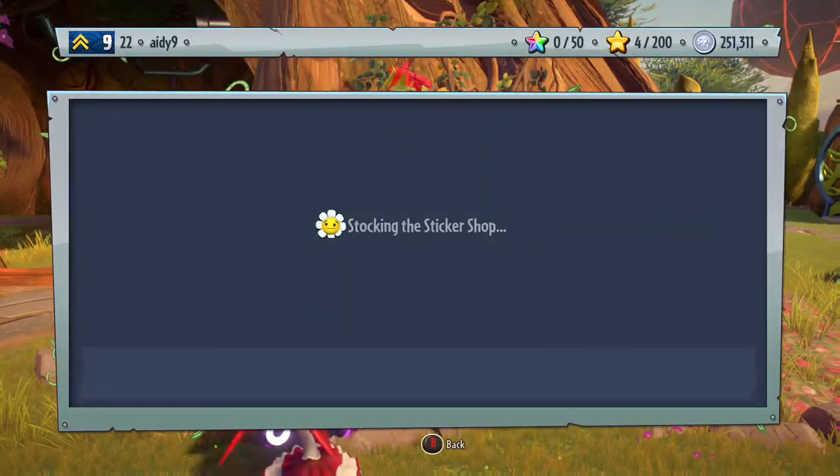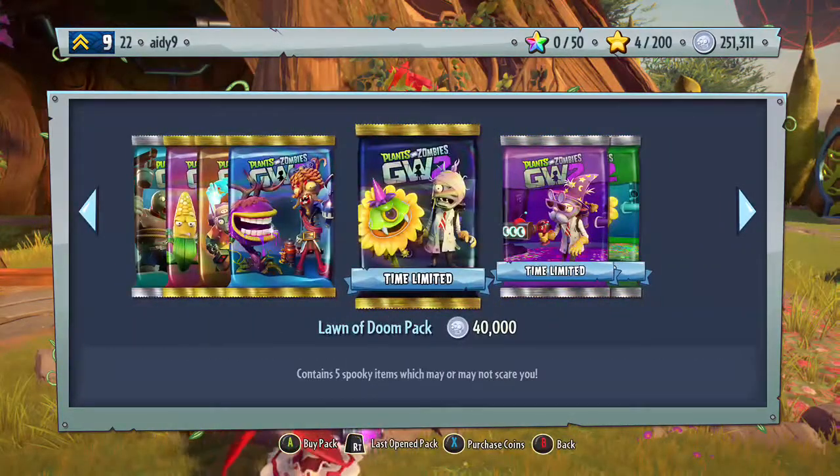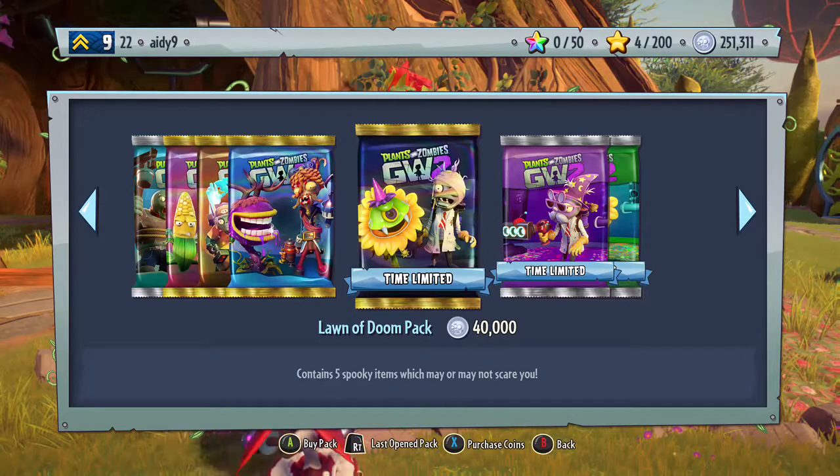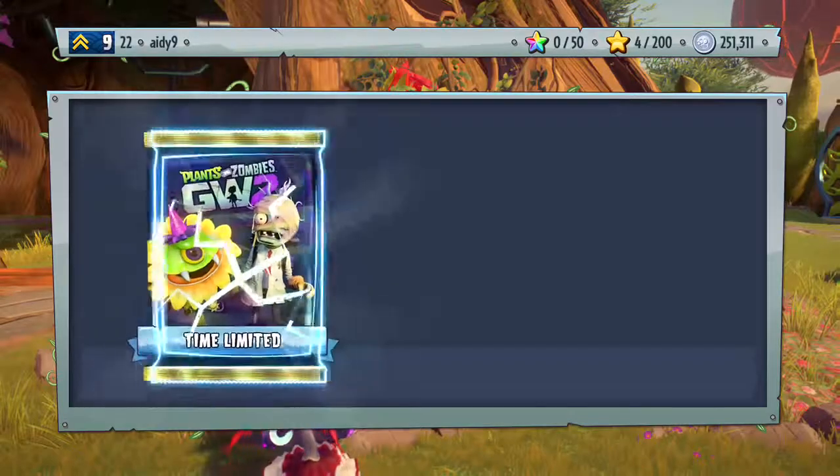Here it is — limited time only. The Lawn of Doom pack contains five spooky items which might or might not scare you. We're gonna go ahead and start opening here. I've not collected all the items yet — I only have about three items left to go. All right, here it is.